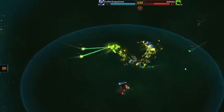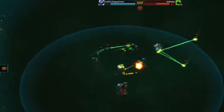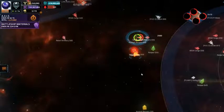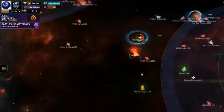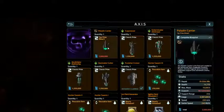I can do this for maybe an hour or two before I have to repair anything, and my repair is costing about 120 coins. I bought 4,000 coins for the event and I've got about 3,100 coins left. Let me just show you the prizes — the main prize is this Paladin Carrier.